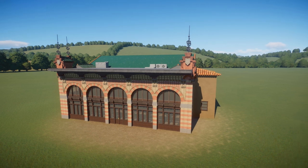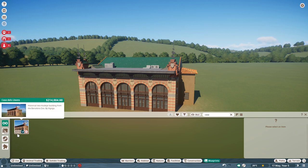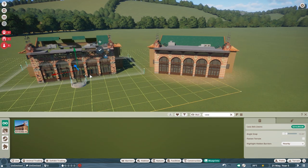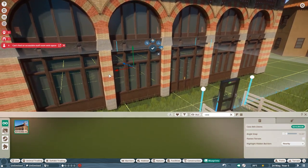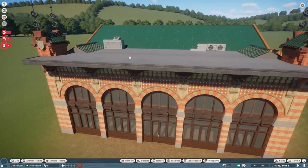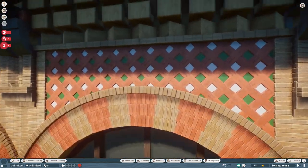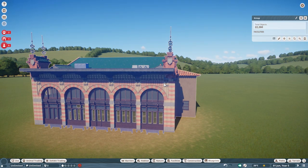So this is a high piece count blueprint — let me show you what that means. This one costs $214,000 in-game, and this is also why I admire this build so much. You can see what's happening on screen right now — this is just ridiculous. If I click on that section, I can see 22,260 pieces for that one element alone.